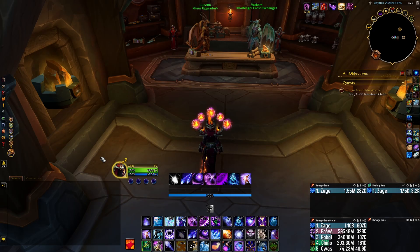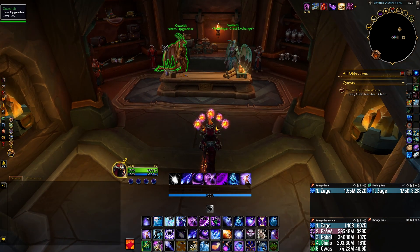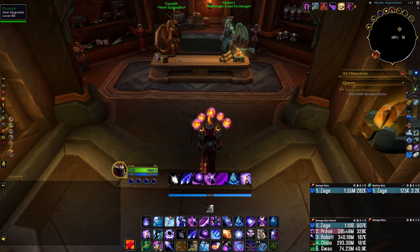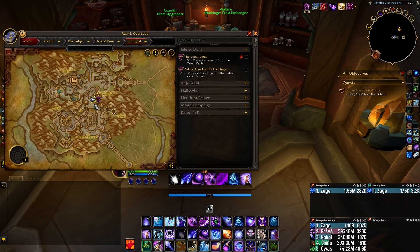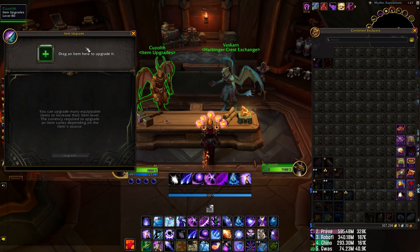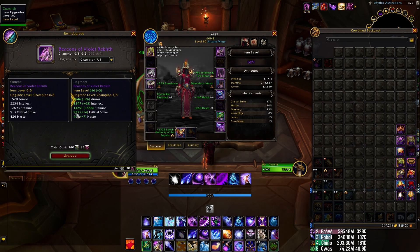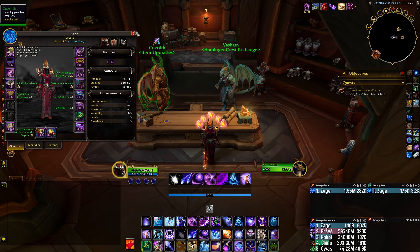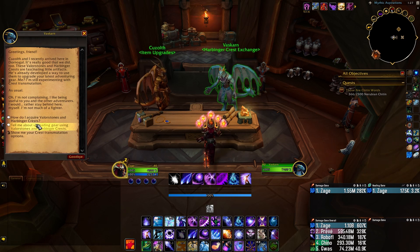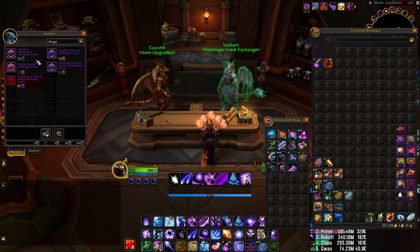What's going on everyone, I'm Sage and I want to do a very quick video. There was some confusion when it comes to the upgrade vendors up here. It's right across from Brian — you have your regular upgrade vendor on the left-hand side where you can put gear in and upgrade it, and on the right side you have your vendor where you can upgrade or downgrade crests.